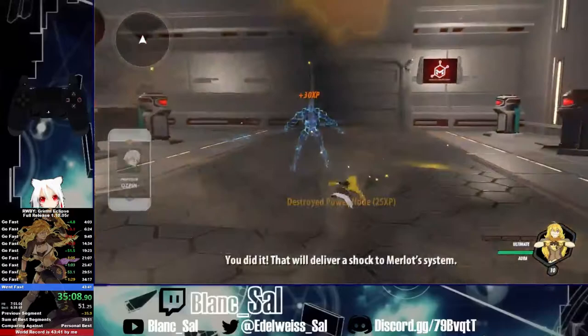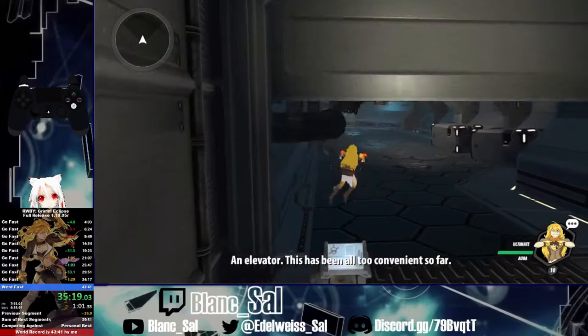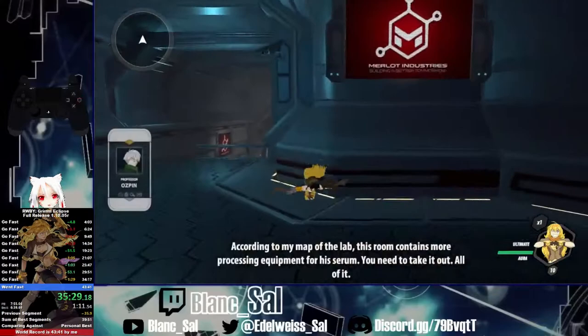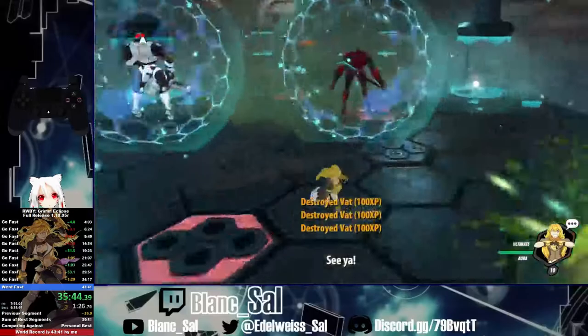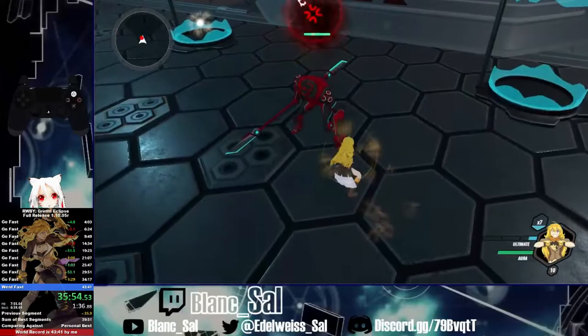Two androids spawned and because I had two ultimates I was able to take care of them fairly easily. If I had no ultimate I would use the finisher for my range attack. Here I damage-abuse to damage the vat quicker, then use two ultimates to take care of these four vats. I see it's two androids so it's only going to be these two — I stun both of them and deal with the white android first because I don't want to deal with them.